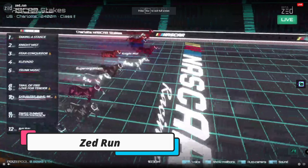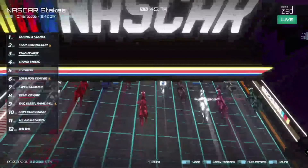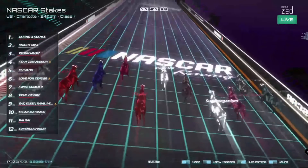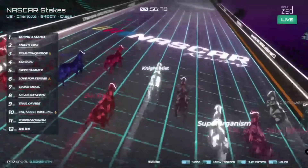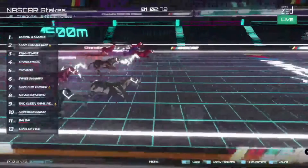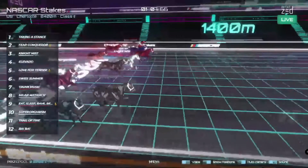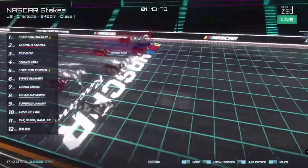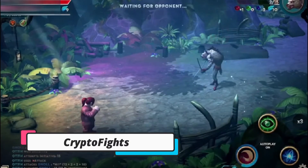Next we have Zed Run, ranked eighth — a blockchain horse racing game. Breeding the fastest and strongest racing horses is the true game. Each horse is an NFT with its own DNA, which determines the horse's racing ability, bloodline, and rarity. If you don't want to play but want to watch live races of virtual racehorses, just go to the Zed Run website. It works with Android and any browser.